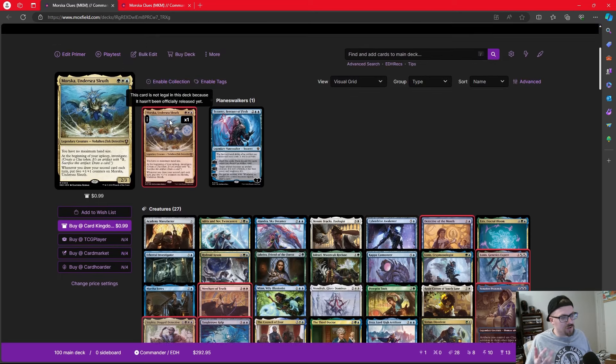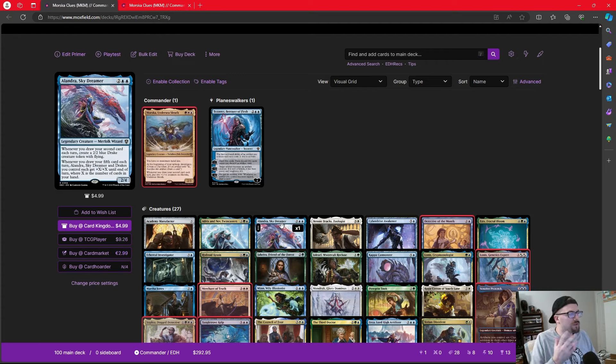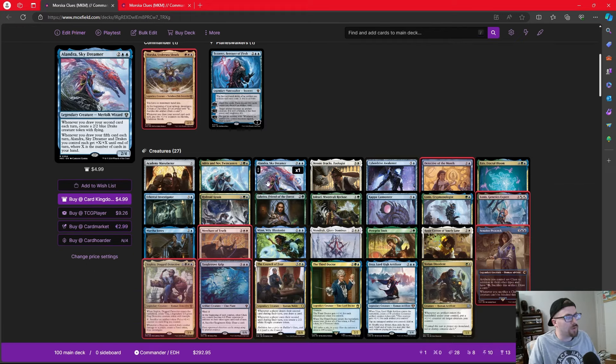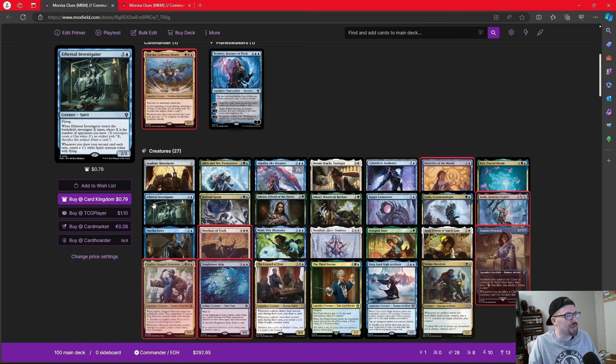Starting with the 'draw your second card each turn' theme: Alandra, Sky Dreamer comes in the pre-con — whenever we draw our second card each turn we make a drake, and if we draw a fifth card, drakes we control get +X/+X where X is cards in hand. That's a fun way to hit someone for a ton of damage, and that 2/2 drake every turn will stack up fast, especially on opponents' turns.